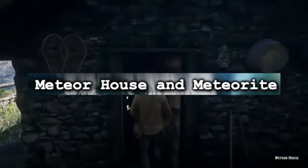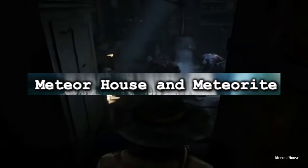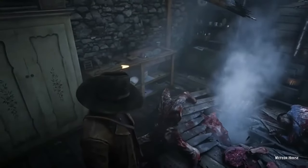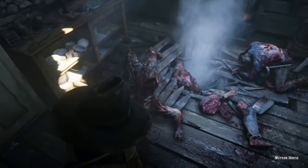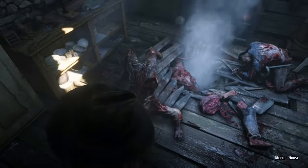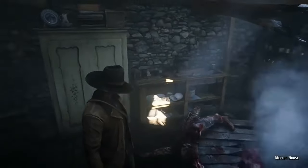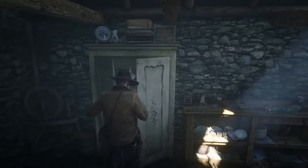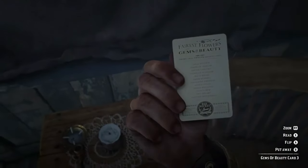The meteor house and meteorite. In Roanoke Ridge you can find a solo cabin which looks normal from the outside, but on the inside you can see that a meteorite killed the family while they were eating a meal. If you pick up the meteorite, you can reduce your environmental damage by 10%. There are also a couple of other meteorites spread throughout the map, which will be discussed in more depth in other entries.